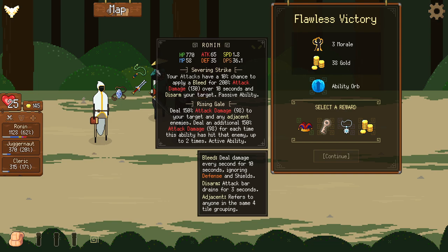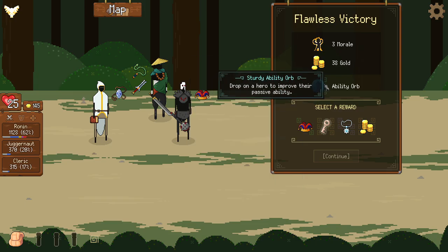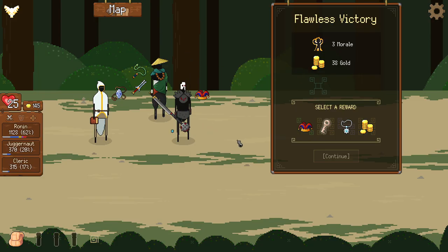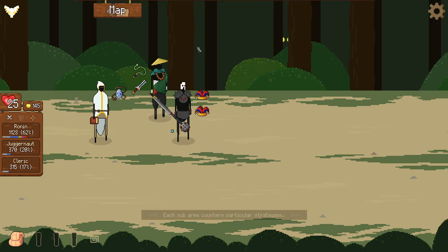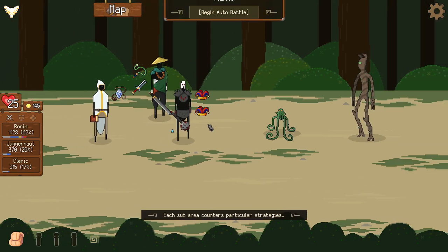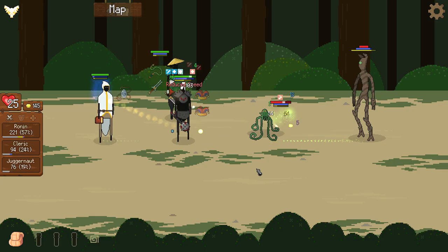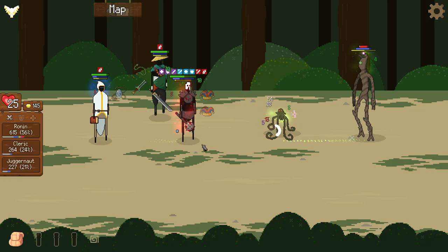We got an ability orb — this will increase someone's passive ability. I think we want to buff the tank first. Now the Juggernaut heals and gets a lot more attack and defense for 10 seconds when he hits 50% HP. I'll also throw another Fool's Crown on him — there's a character unlock for having three of the same item on one character, so we'll keep an eye out. I'll try to hit the shop and find a third one to unlock that character on this run.